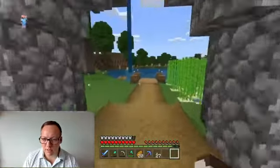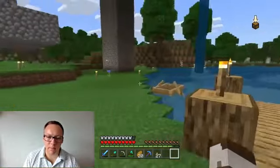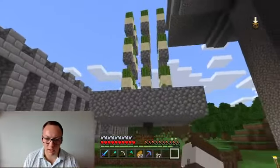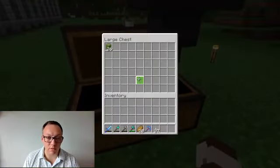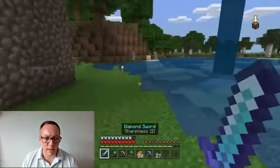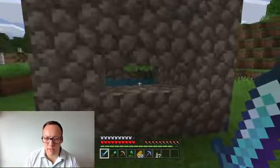Out here is our sugar cane farm - plenty of sugar canes to make paper. Here's a cactus farm for more experience, which I built off screen. The cactus basically breaks up and collects at the bottom - that's good. And here's our mob spawner which I built in a previous episode.